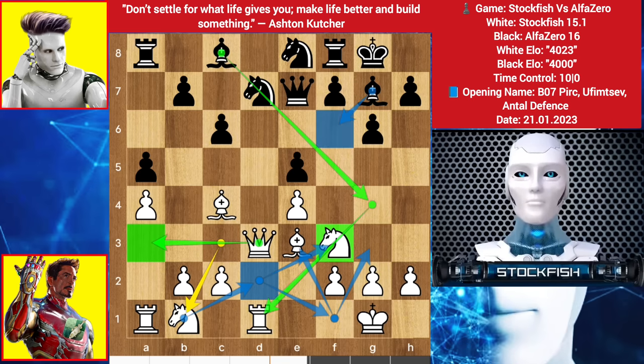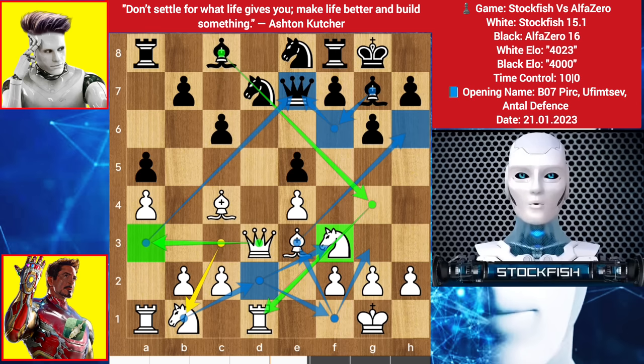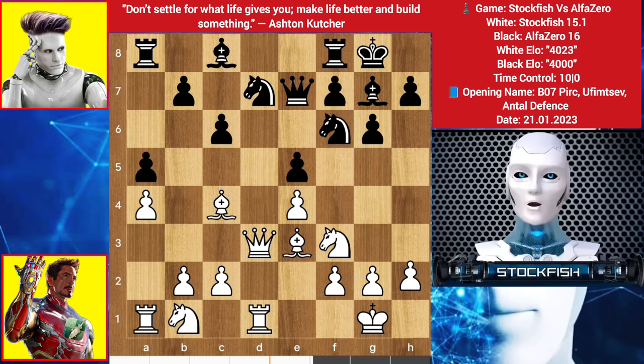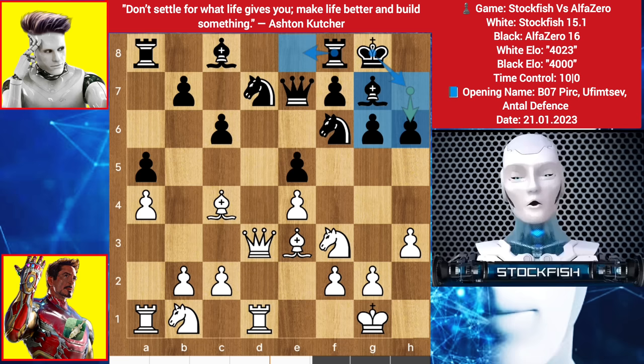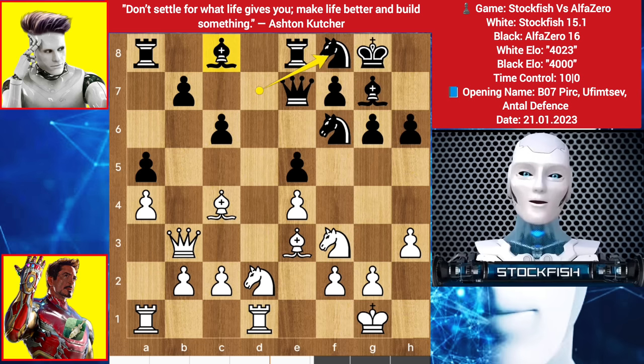Bishop F6 is a bad move, because after takes, takes, the dark-square Bishop will come to target the Rook and Black will lose the Rook. Alpha develops his Knight; we have H3, H6 by Alpha — he wants to play King H7, making a good structure. Rook here, even G6, Knight to D2, Rook slides to E8. He wants to play Knight C5; we have Queen B3, Knight back to F8. He is threatening to play G5, G4, takes, Bishop takes — we will come to that situation later. I played C3.